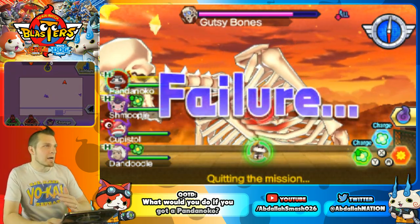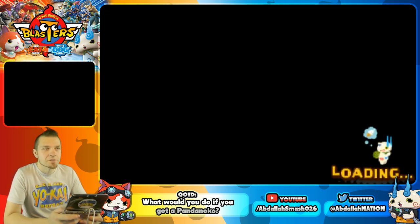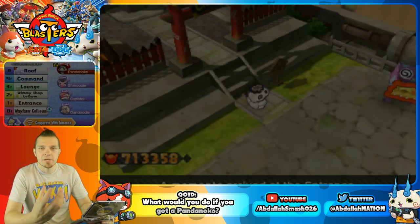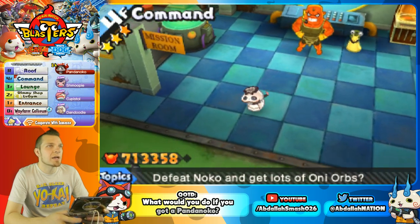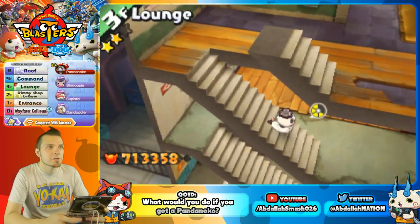So that's Pandanoko inside a battle. Pretty great — I would say top tier healer because of his ability to get more G-Orbs that appear on screen. Now I'm going to show you guys exactly which Yo-Kai you want to bring into battle in order to help you befriend Pandanoko.